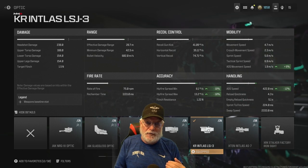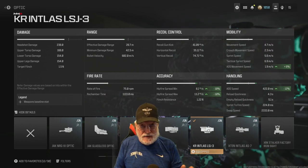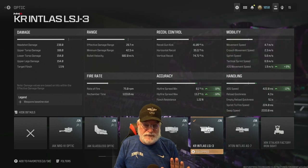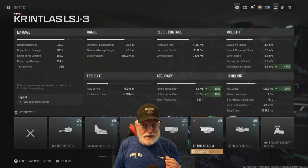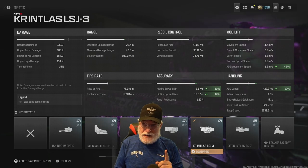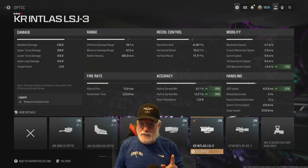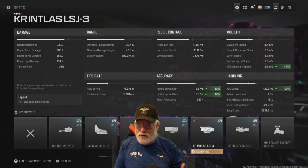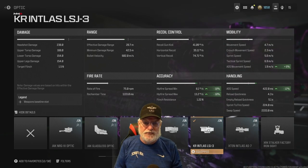We've got a sniper rifle here with a 422 millisecond aim down sight speed — that's composite of all the attachments we've hung on the weapon. Let's look at the damage. The XRK got a buff — didn't need it, but it got it. Headshot damage: 238, one-shot kill. Upper torso: one-shot. Lower torso: one-shot. Upper legs: one-shot, out to almost 30 meters.